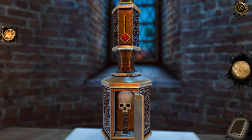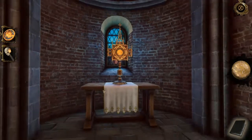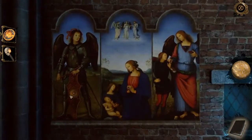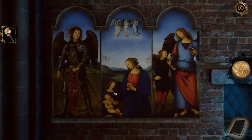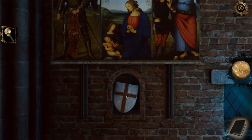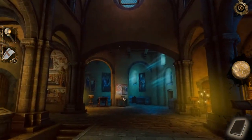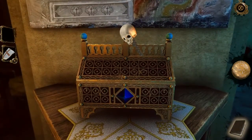That medallion goes on the left side of this triptych, right here on the shield, and we get another shield — part of a shield. It's got to combine with something, so let's go to this treasure chest and plug the skull in.